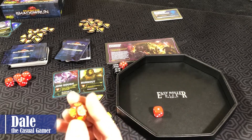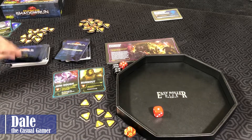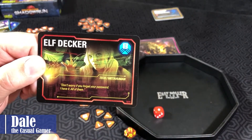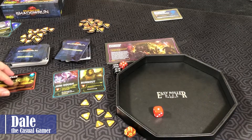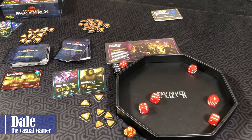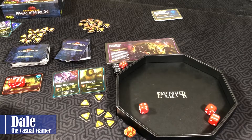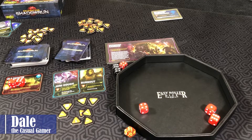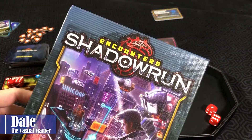Going up to turn eleven — we just need one success. Another Elf Decker is back; she still has her password, and we need an eight. With a six and a two we'll call it there, getting our additional one Nuyen. We have made our required 20 money, and that is the basics to how you play Encounters Shadowrun.